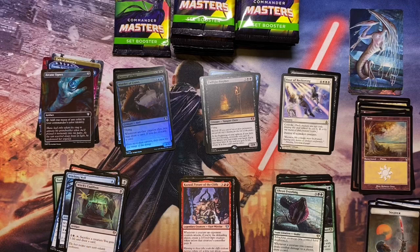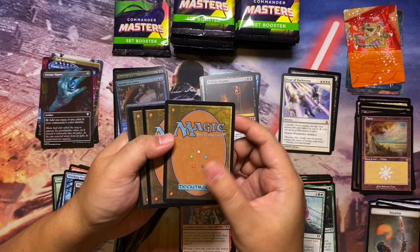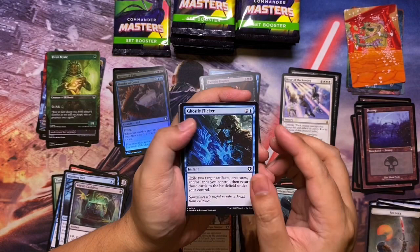Pack seven. So far I'm a bit underwhelmed — no power cards yet, no Doubling Season, no Jeweled Lotus, none of the other chase cards, none of the ultra-value foil treatment cards. Still hoping for the best — we're still in the first third. We have a nice borderless Elvish Mystic.